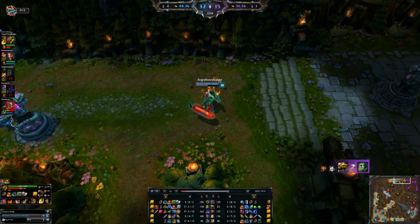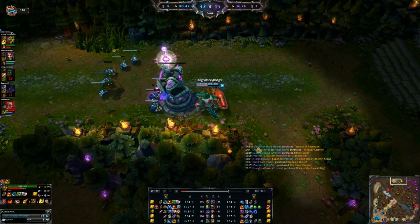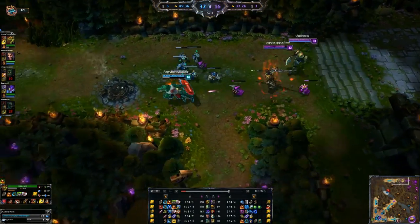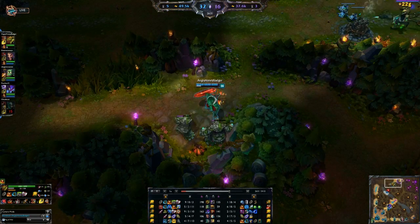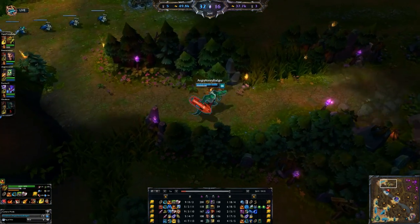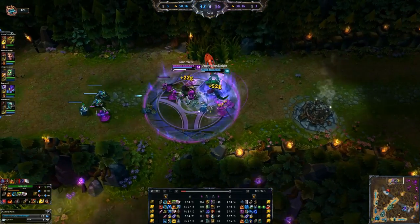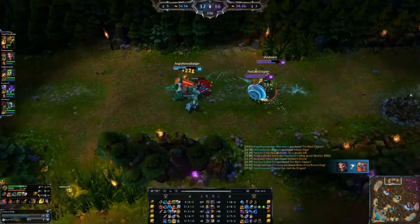You can push ahead of the wave and clear minions, letting your minions die to the turret so the enemy doesn't pick up gold. Renekton is a very strong champion, especially if you get ahead early in game. If you fall behind, I'd suggest building tanky — he does actually fall off late game, so you have to be aware of that. Luckily his kit kind of allows him to have a good early game.